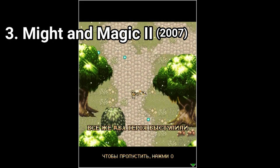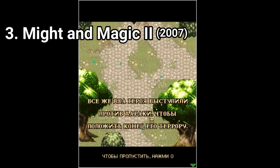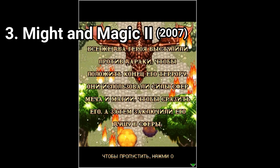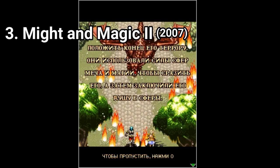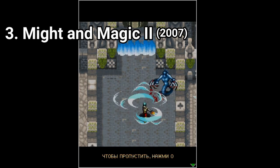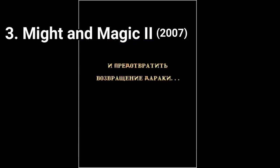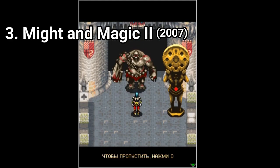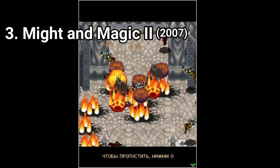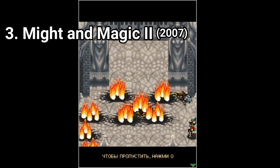Might and Magic Zero is the sequel to the first game reviewed in this video, and this story is a prequel. It's made by Gameloft Beijing and released in 2007. In this game, you don't play as a fixed character, nor a chosen character. The story jumps from one character to the other, and you play one section of the story with the given character till the story is told from someone else's perspective — so you switch characters constantly.